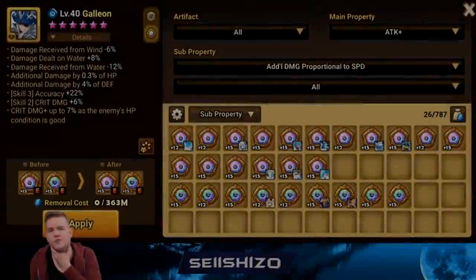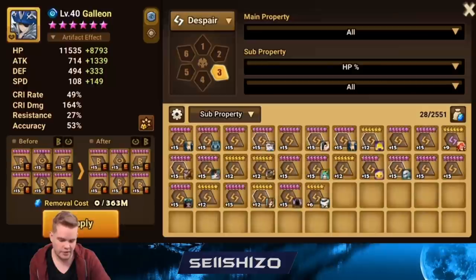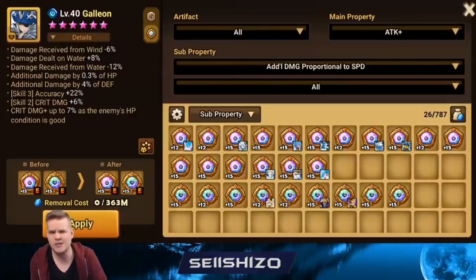Galleon is of course very commonly used. Simple accuracy S3 and probably crit damage S2 and crit damage S1 for single-target crit damage — just adding a bit more damage. If you already have max accuracy you can just go crit damage. You can also go on an attack-skilled base and get more accuracy from that, since you don't really need accuracy S1 or S2 — mainly just accuracy S3.